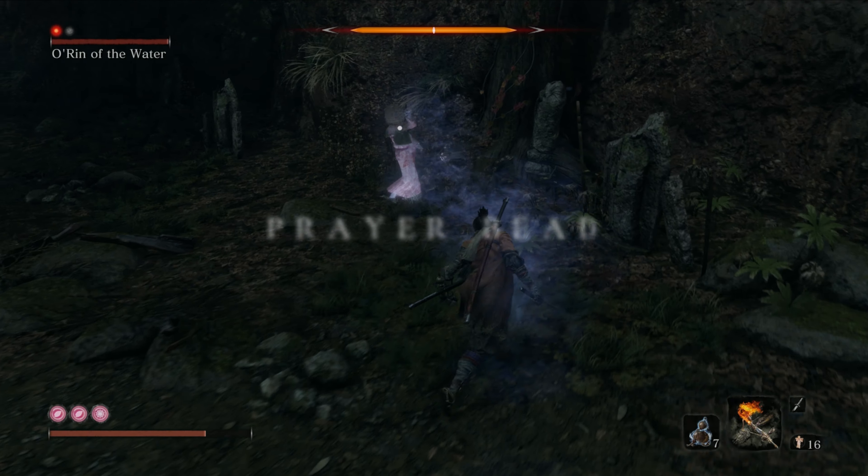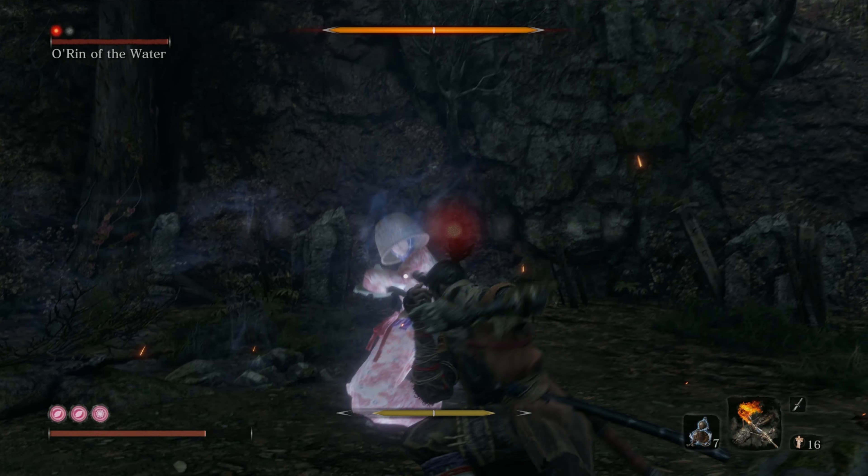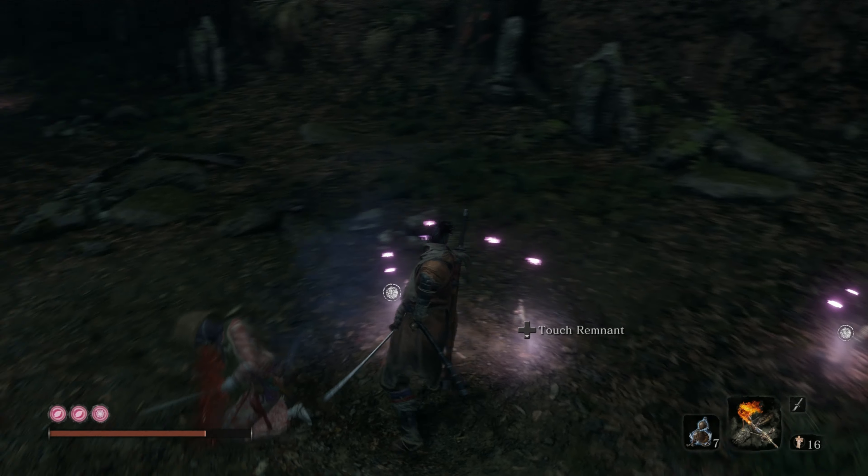Collectible number 9 is another prayer bead rewarded for killing O'Rin of the Water. The full boss fight and strategy guide can be found on the channel, as well as the link to the video down in the description.